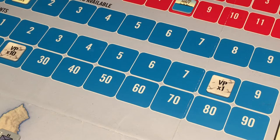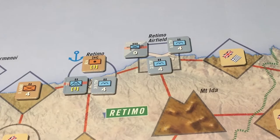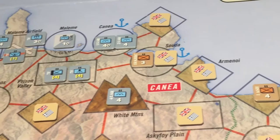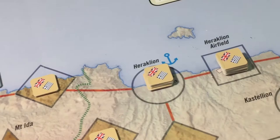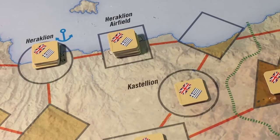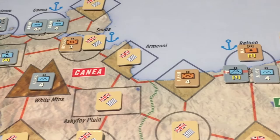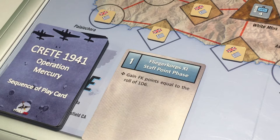Now we move on to turn four. We have our forces in control of Retimo airfield and almost in control of Retimo port, with some allies nearby. Meanwhile in the Kania sector we have control of Malemi airfield and Kania port. We could use our air forces to soften up Heraklion but that would be an unnecessary diversion, so in this turn we will focus on bringing elements of the 5th mountain division, air landing them at Retimo and also at Kania.